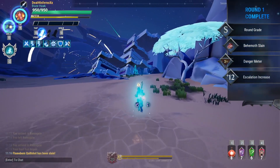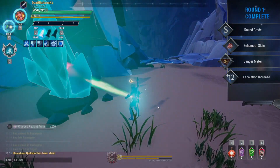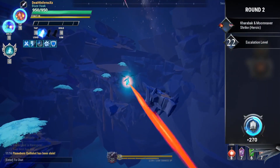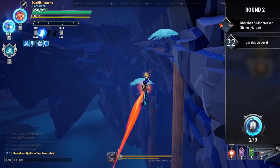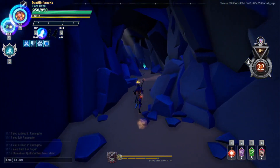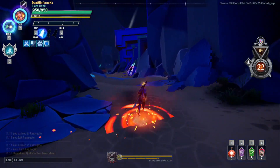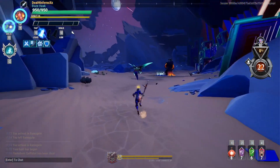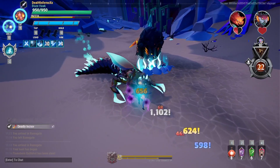Lower escalation level means you'll deal less damage and take more damage. Let's see what we get - I hope I'm getting lucky this time. That's the new perk from escalation: you plant your banner and you get buffs like damage reduction, attack speed boost, and attack damage boost - that's actually pretty cool. First impression: from the first to second battle it takes a horrendously long route to get to the second battle, but I guess it's fine.